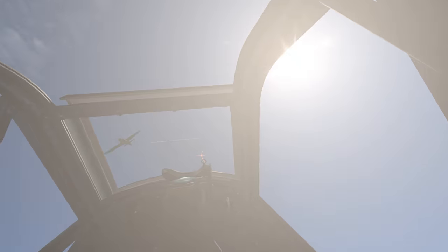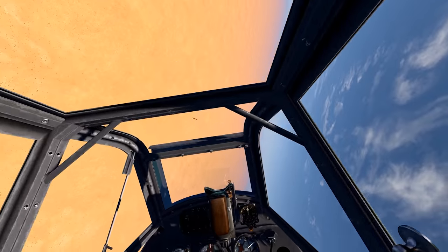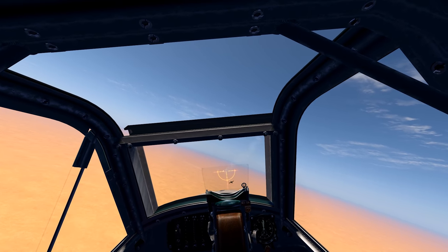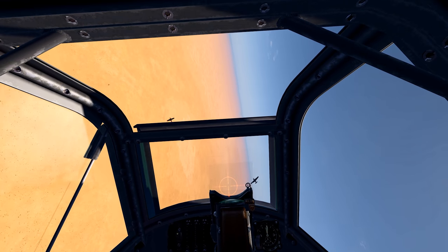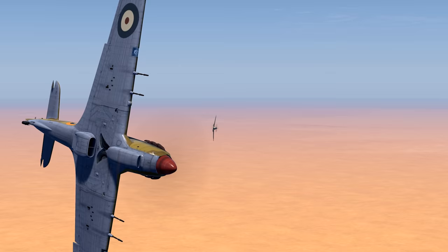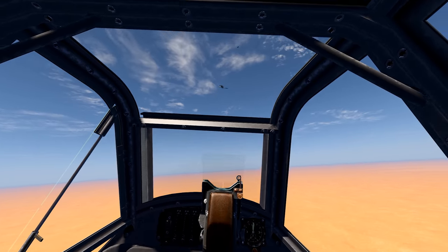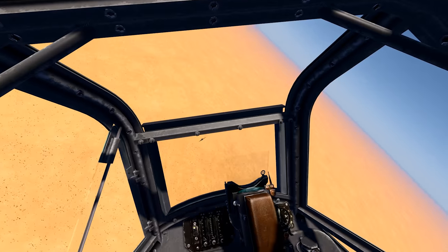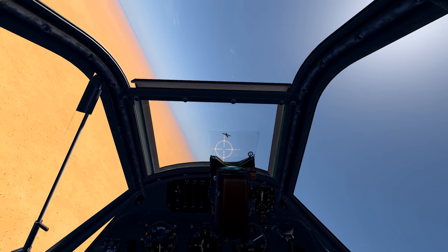It looks like this guy doesn't want to cooperate — he doesn't want to die just yet. Checking my six, that's his wingman trying to kill me. My wingman can't climb with me, which is nice, and hopefully he'll get this guy off my tail. You've got to be careful with the AI in this game — sometimes they'll level out and fly straight, and you'll think they're being dumb, but really they're lining you up for their wingman. Check your six and you'll see their wingman lighting up to kill you. It's actually a really well-developed AI.